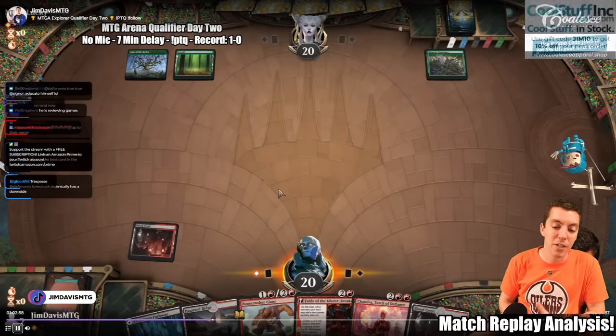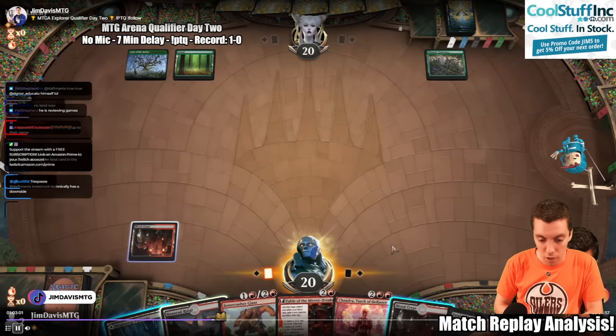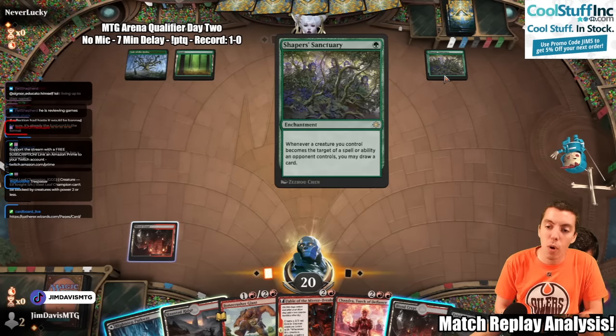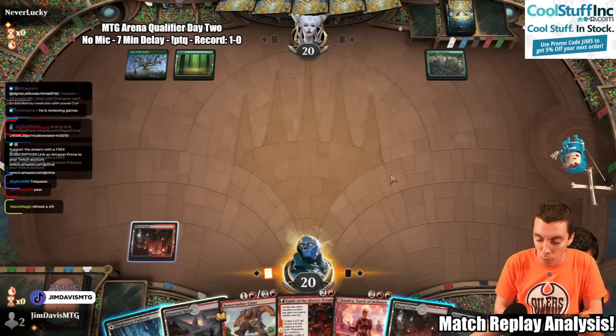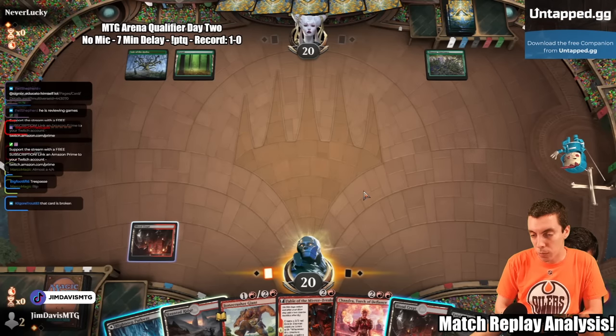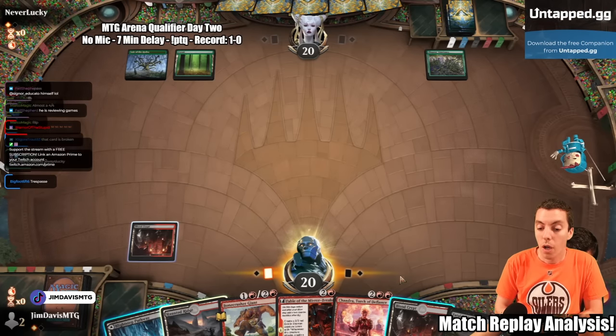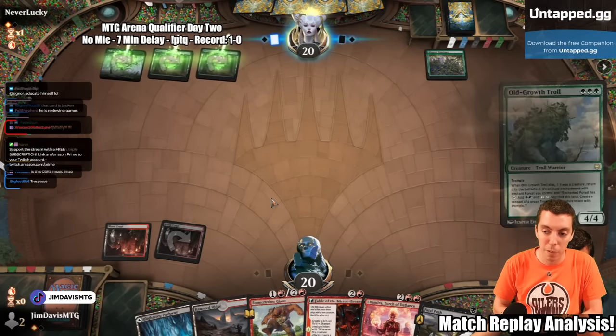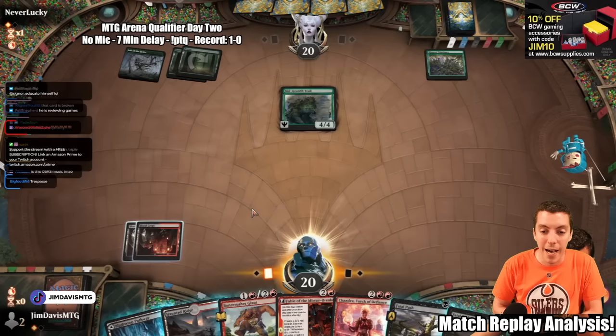Stomp — they draw a card. Chandra minus — they draw a card. Fatal Push — they draw a card. So there's lots of battle-through now. Sanctuary is really good against spot removal, but very bad against mass removal and blockers. Right now our deck is so spot-removal-heavy that we're going to be in trouble. We have one mass removal spell in Meathook Massacre, and we have blockers, but not a ton.